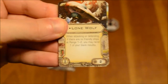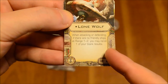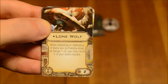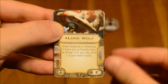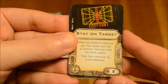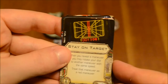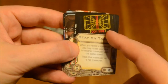On to the upgrade cards. You've got Lone Wolf here. When attacking or defending, if there are no friendly ships at range 1 to 2, you may re-roll one of your blank results. Upgrade cost of 2. So while a lot of cards encourage you to stay in formation, this one will actually encourage you to get away from your other ships, which is pretty interesting. Stay on Target: when you reveal a maneuver, you may rotate your dial to another maneuver with the same speed — treat that maneuver as a red maneuver. Upgrade cost of 2. Definitely suited to higher pilot skills, because the lower skills move first, so you have a chance to see what they're going to do and then rotate your dial accordingly based on this Stay on Target card.